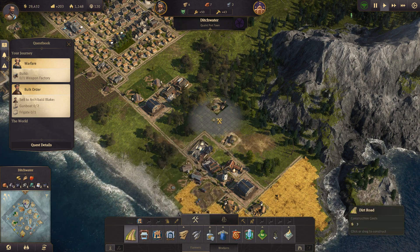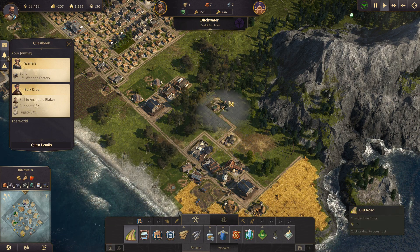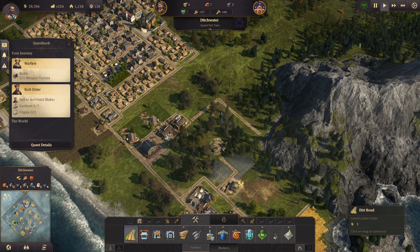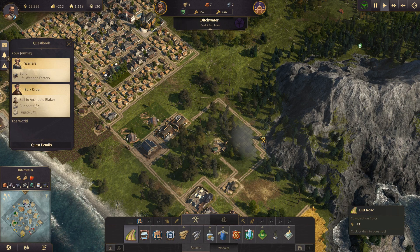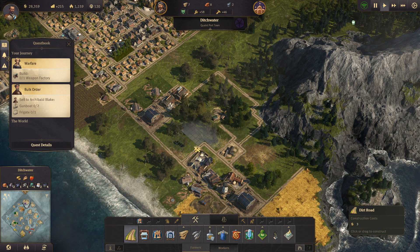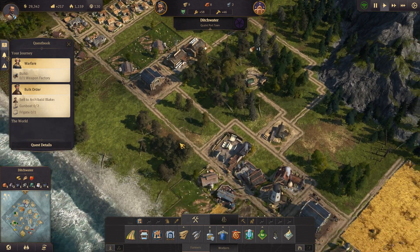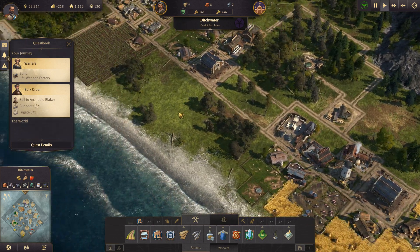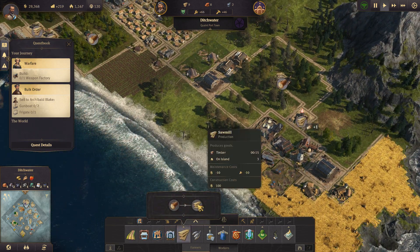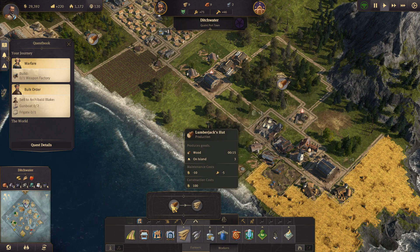I'll get the sawmill right there, connect it up to the road, and extend this road so that we know exactly where we can and cannot build. We can mark off this little section. These buildings only require a few workers - five workers or farmers and ten farmers.